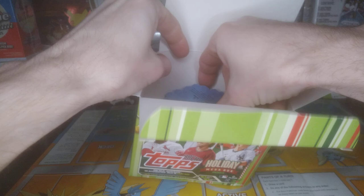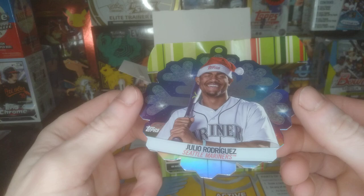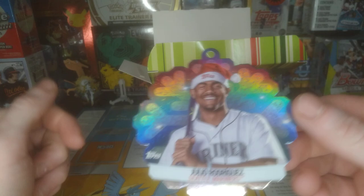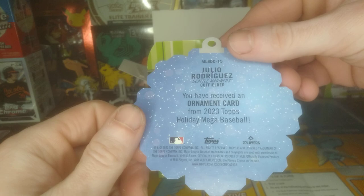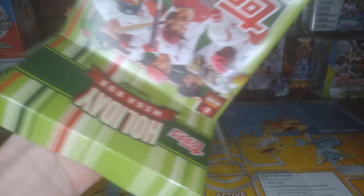Hopefully a Jordan Walker, a Gunnar, Corbin Carroll — one of them would be really nice. Let's see what our box topper is. Oh, that's a nice one, got Julio — that's nice looking. I don't think I have a sleeve for this thing, just sit this over here. Now let's look at the back of it, I like the design.